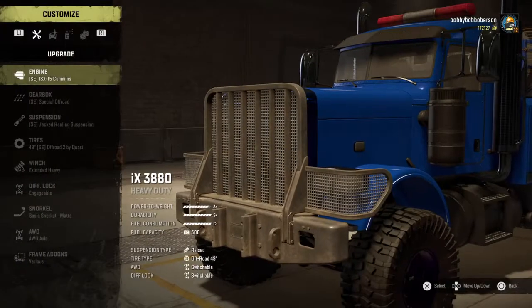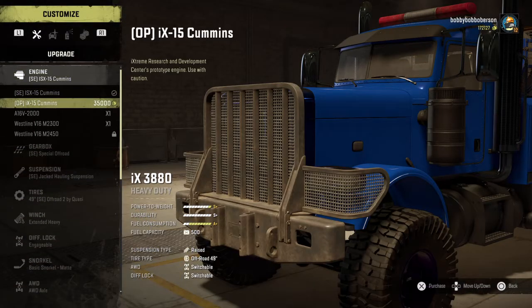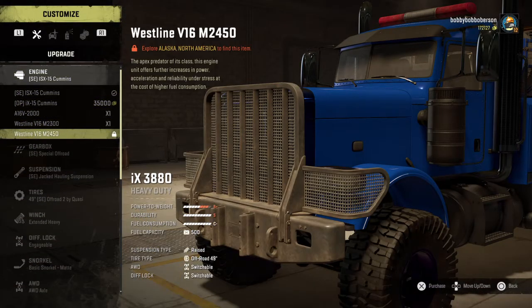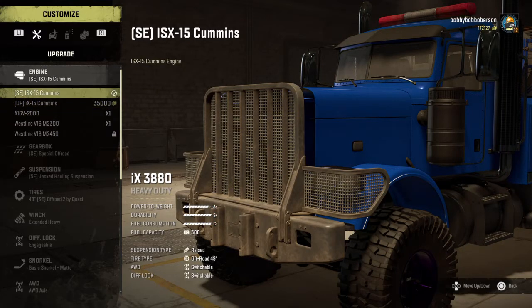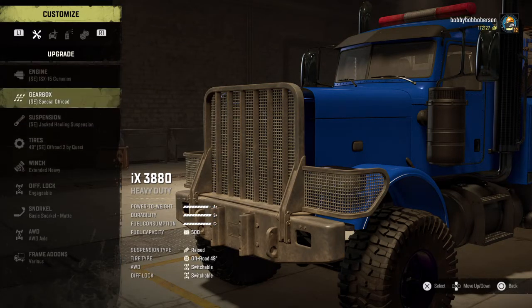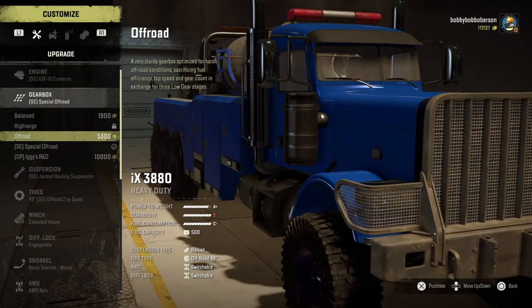On to the Peterbilt, which is basically what this truck is modeled after. The fact that you can actually put a Cummins in this is very entertaining, or the V16, which is essentially the same engine the game puts in it. I do like how you have a lot of power, but your fuel consumption is terrible with that — it's not completely overpowered. I like that you can hit a balance with all that.